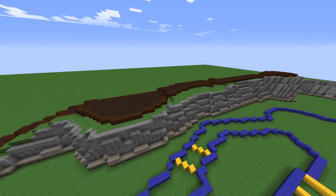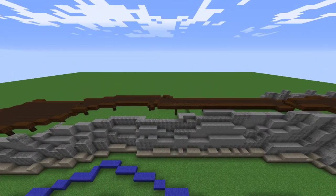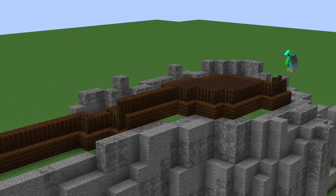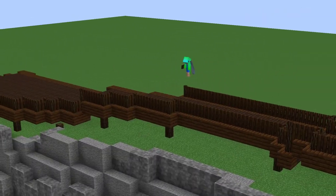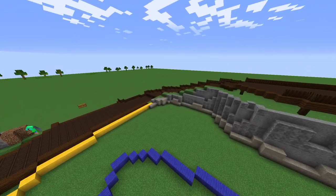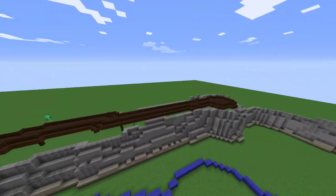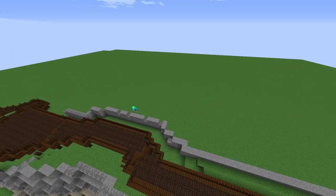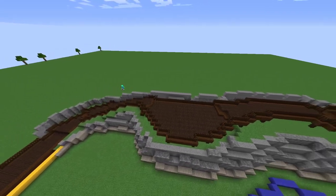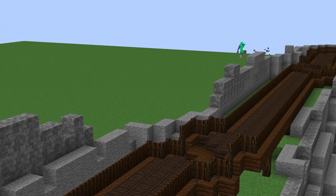I started putting grass along under the path because I want it to be like a floating path with beams holding it up. As you can probably see, I've used fencing from the Mr. Crayfisher's furniture mod and I actually really like that fencing — probably going to use it again.